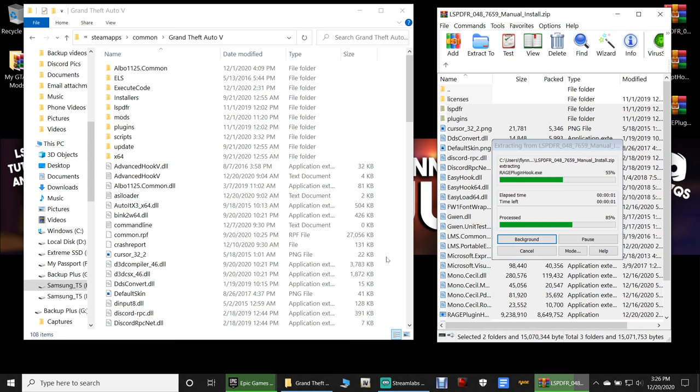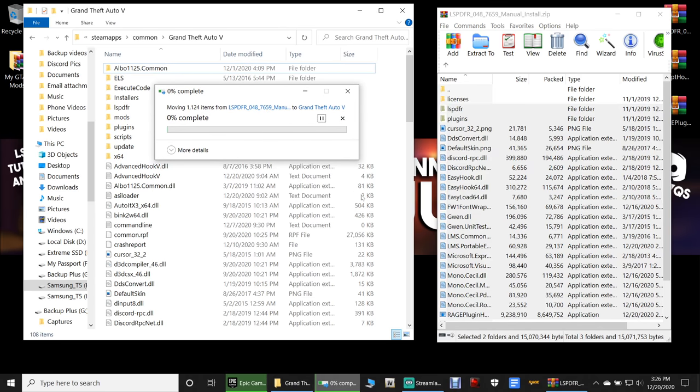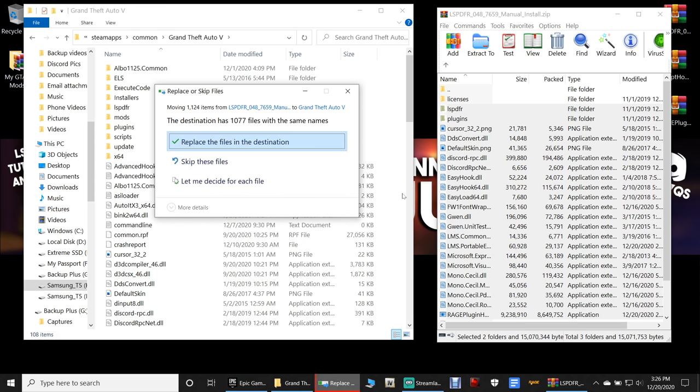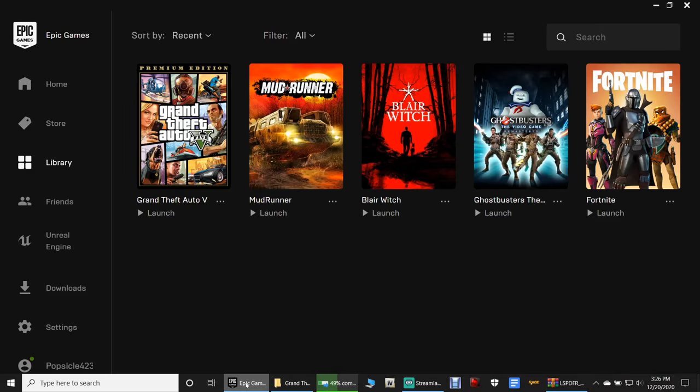It might take a minute for everything to flow in. When prompted, replace the files with the same names — go ahead and replace them. It looks like Epic is done verifying as well.